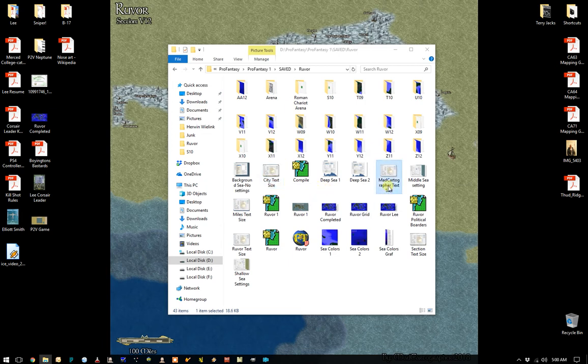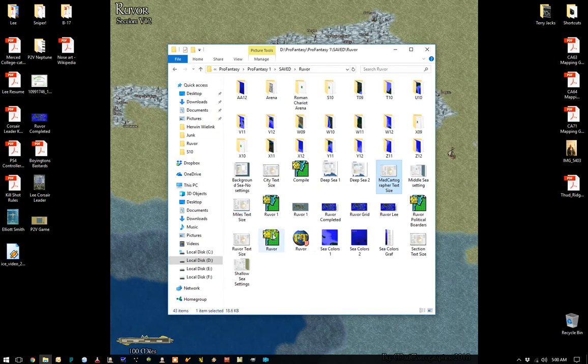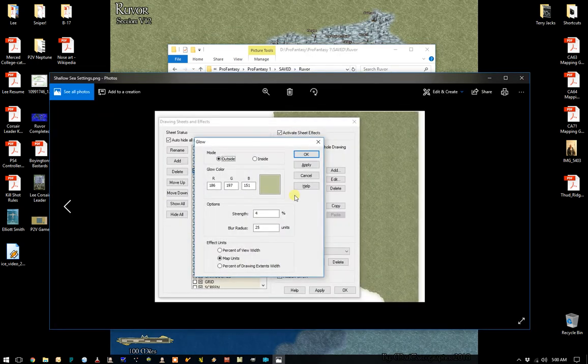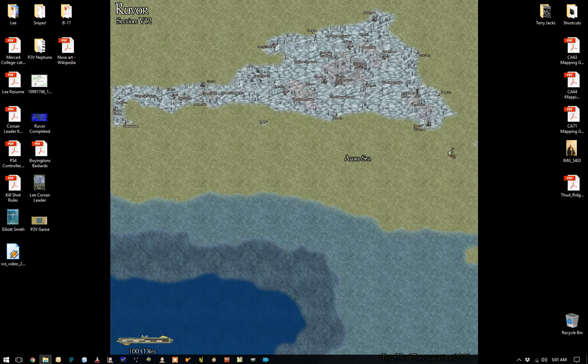So my Med Cartographer text size — this is the text size. Various types of effects, things like that, so all of my maps can be consistent. I'll keep that on my other screen.